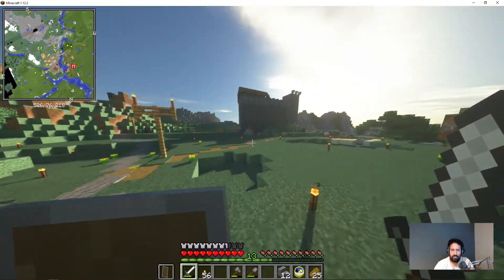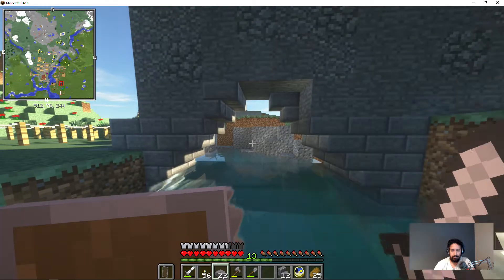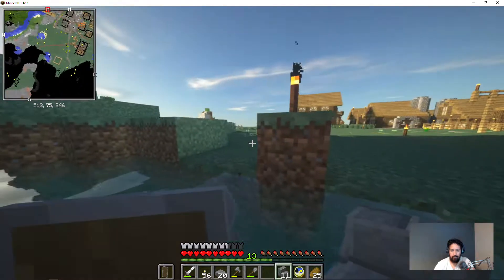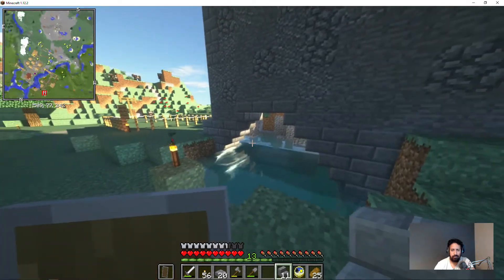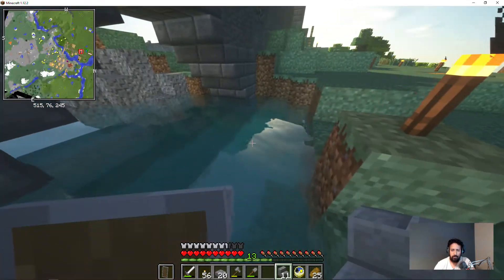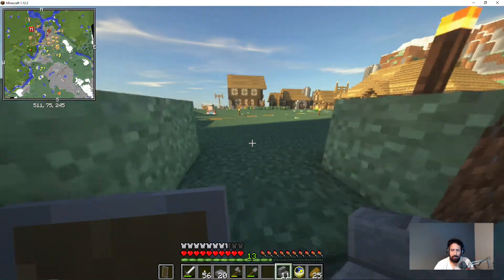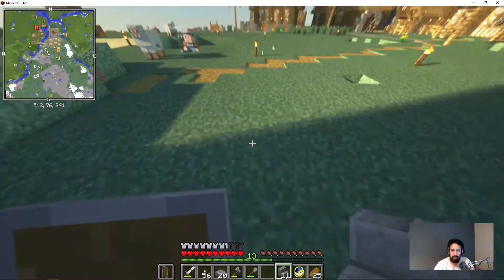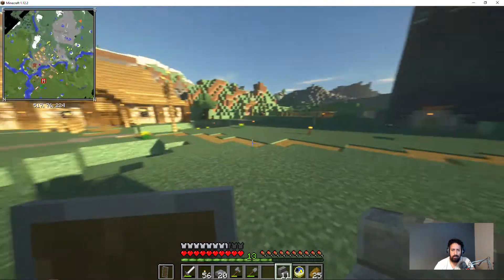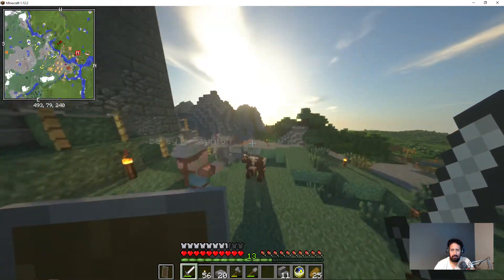I've also been thinking about getting a new skin - currently I have the default skin, but it's nice to have a specially made skin. The water flows from here into a ditch, then into a tunnel that goes underground, and then we'll have the town center here with a well. That should look good.